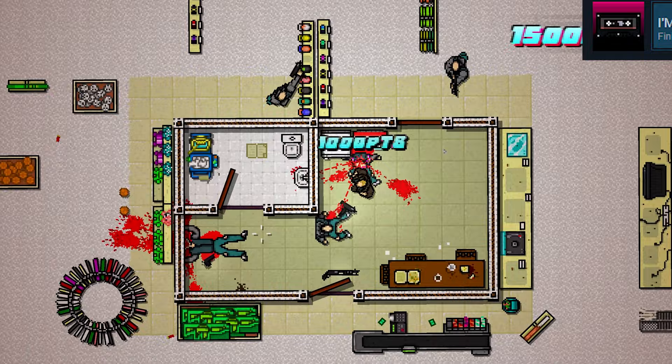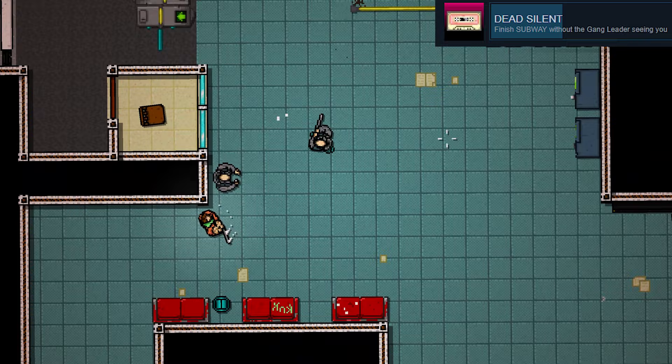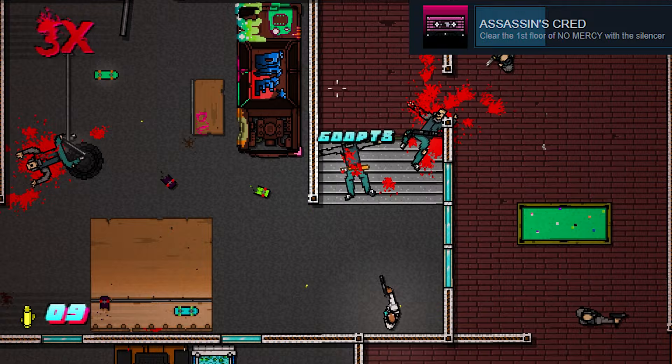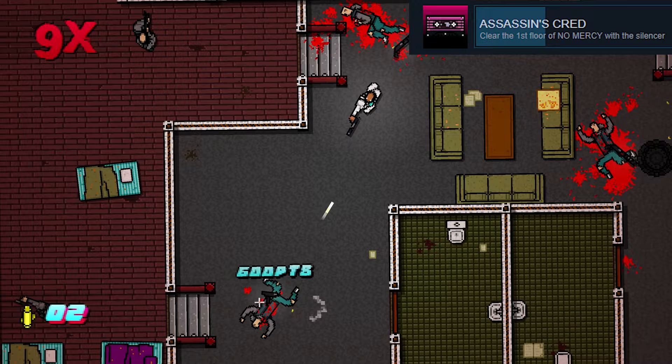I'm Coming In and I'm Unarmed: clear the level Homicide without using firearms. Pretty easy. Dead Silent: clear out the level Subway without the gang leader seeing you. You'll know you've failed the achievement once he makes a banging noise — that means he just saw you, so restart. Assassin's Cred: finish the first floor of No Mercy with the silenced pistol you start with. The silenced pistol has a full mag of 12 bullets, which is exactly the number of enemies on the first floor, so you must be precise — one shot missed and the achievement is missed too.